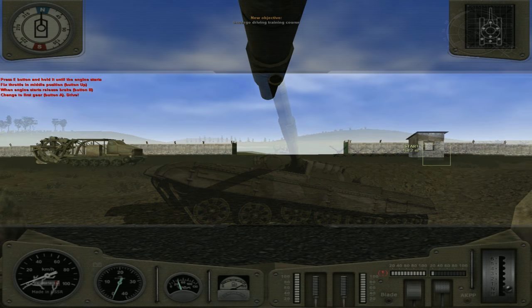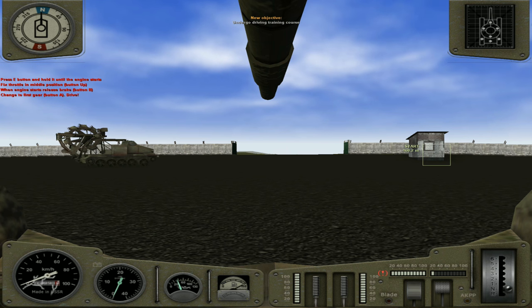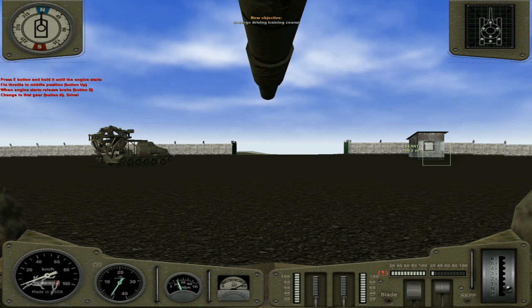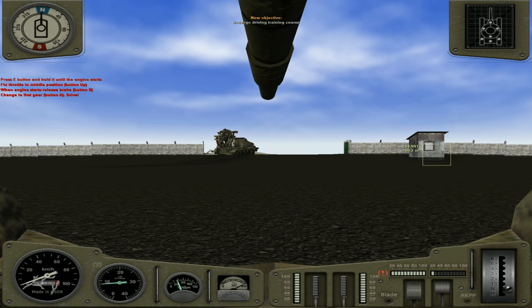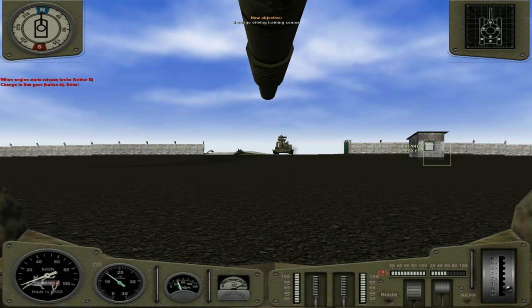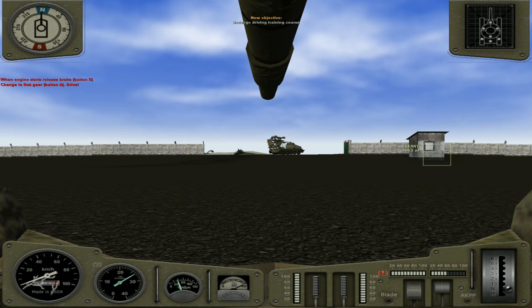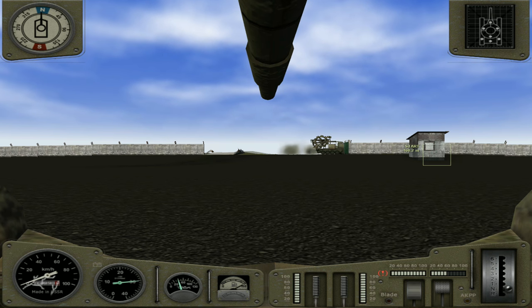Okay, here we are. Press the E button and hold it until the engine starts. Fix the throttle in the middle position. Button up. Okay, so E — I've got to hold it. Come on baby, start up. I know you're cold. Fix the throttle in the middle position. Button up. There we go, throttle's forward. And when the engine starts, release the brake by pressing B. Change to first gear by pressing A. Let's take our brake off and go forward. A was gear — there we go, we're in first gear. Beautiful.